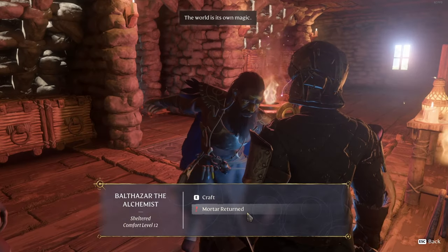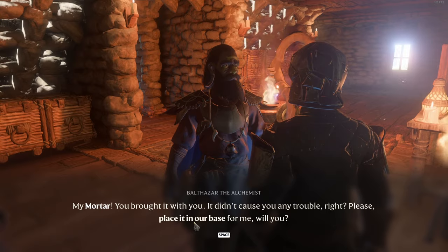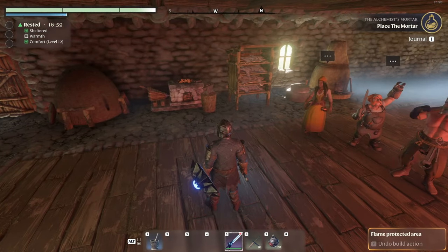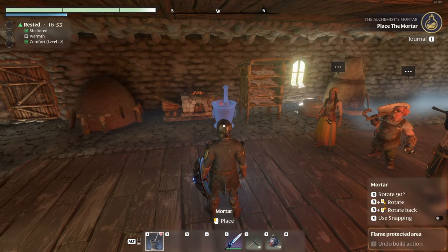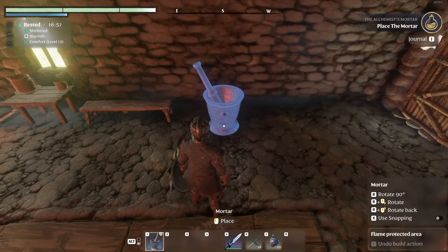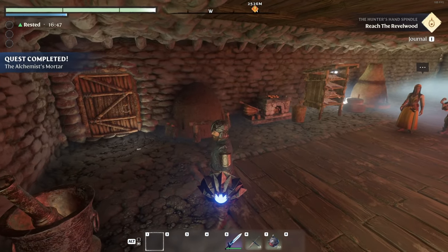Let's talk to the alchemist. Mortar return — he says 'My mortar, you brought it, you didn't cause any trouble, right? Please place it in our base for me.' So we have that on slot one. I'm going to run out of space — I really need to organize the base and build it out more. We'll set it over here — that thing is quite large. Quest completed: The Alchemist's Mortar.